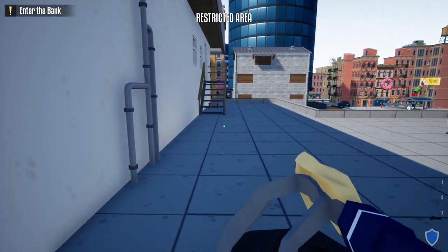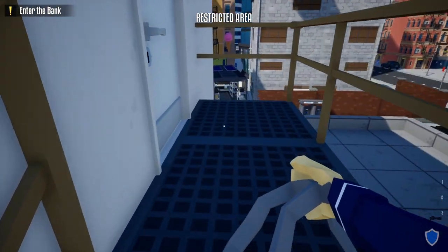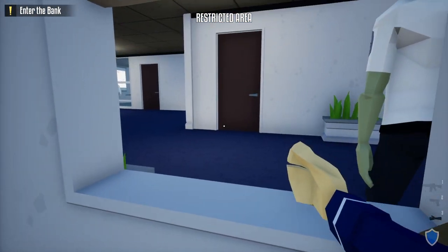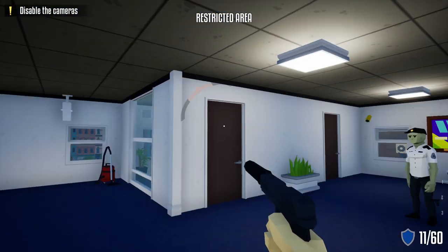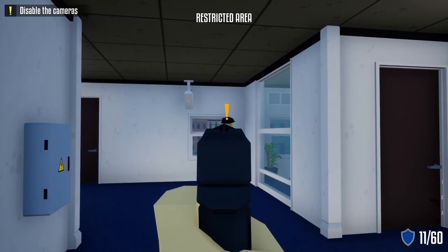Instead of lock picking the first door on the roof, we're going to leave our duffel bag outside, open up this window, and hop right through it. Next, hugging your left, take out your silent gun, shoot the camera, and shoot the guard that comes to investigate.